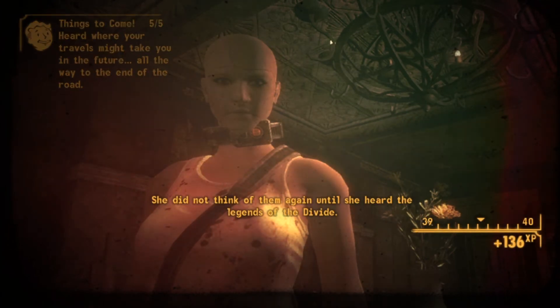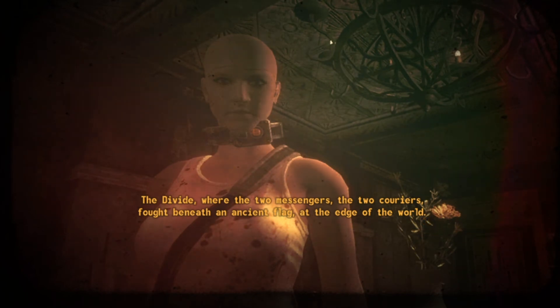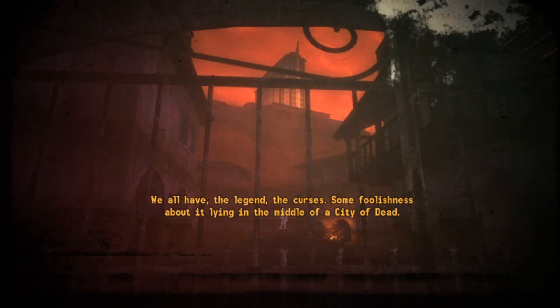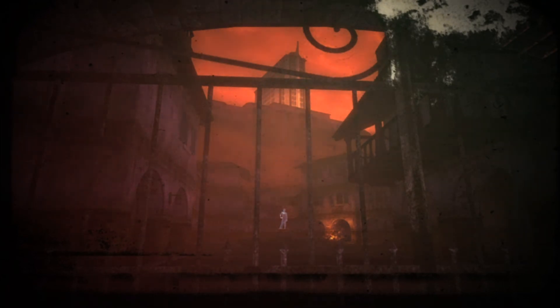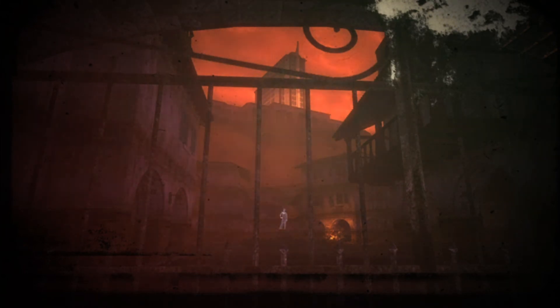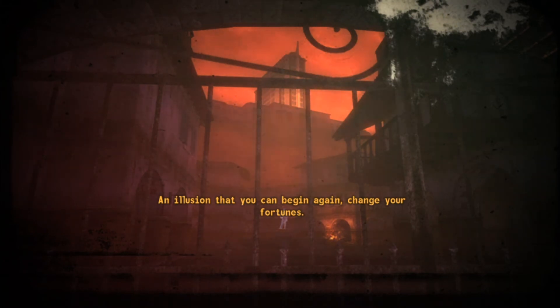Over time the ghost people came to see her as one of the holograms — they would watch silently as she walked among them. Christine thought of the courier who had kept Elijah's hand from her throat — the courier reminded her of the other courier she had met in the Big Empty, and wondered if the two had found each other at last. She did not think of them again until she heard the legends of the Divide — where the two messengers, the two couriers, fought beneath an ancient flag at the edge of the world. The legend of the couriers — some foolishness about it lying in a city of the dead, a city of ghosts, buried beneath a blood red cloud. A bright shining monument luring treasure hunters to their doom — an illusion that you can begin again, change your fortunes. Finding it though — that's not the hard part. It's letting go.